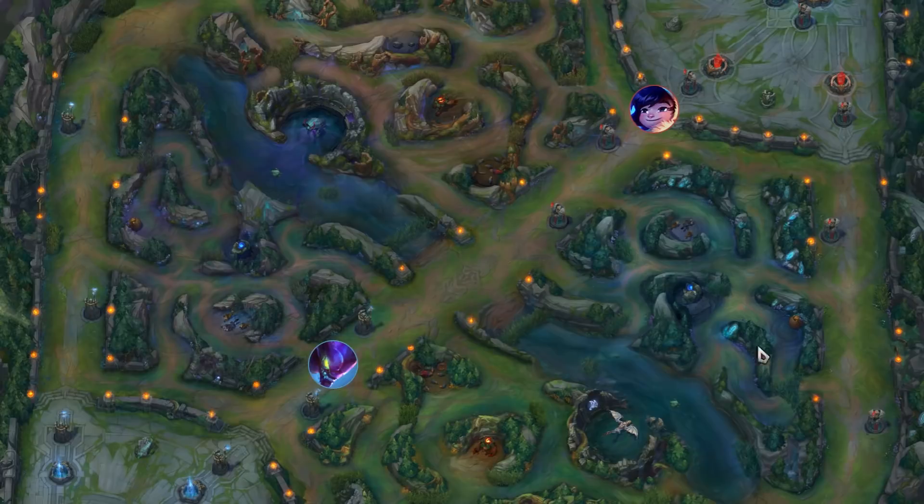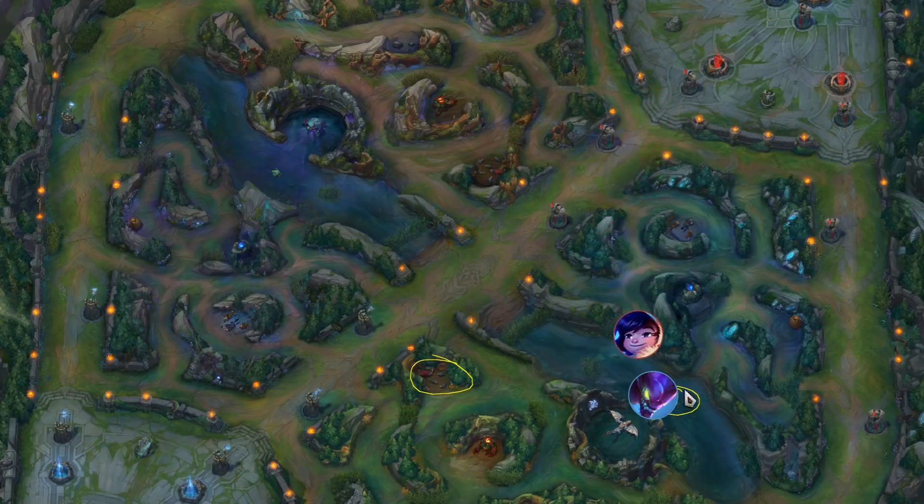Another scenario which could play out is the scuttle crab spawning on the same side as the raptors, which would probably mean Kha'Zix will come down and go for the scuttle crab, prompting you to contest that scuttle crab. Unless you just want to avoid the enemy jungler, in which case you could say Kha'Zix is probably going to be bot side now, and that would leave you to do your raptors, look to invade any remaining camps topside, or look for a gank in the top lane.